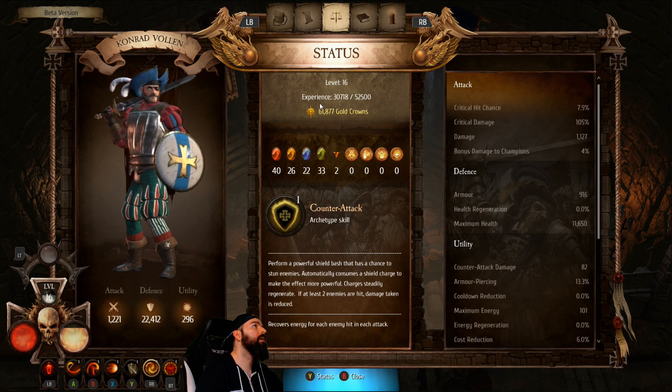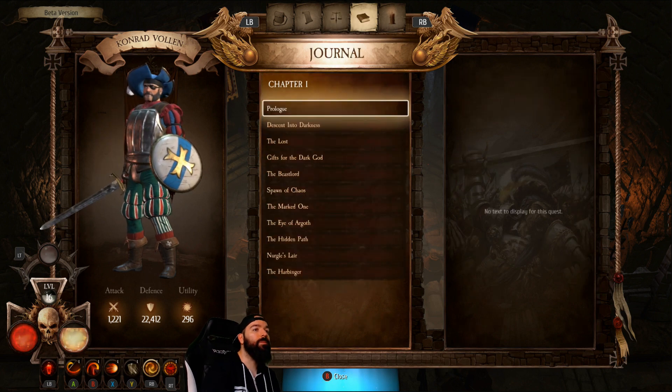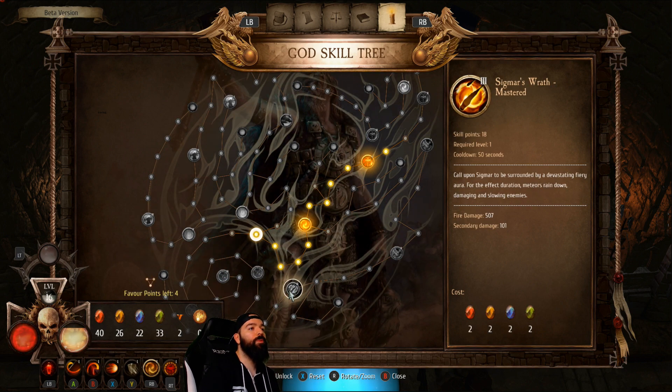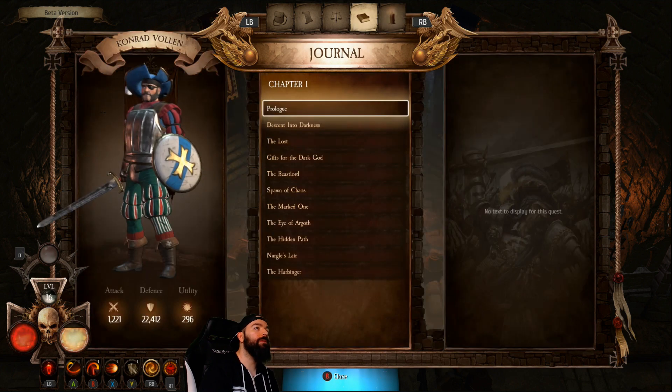There are two types of currency in the game: gold crowns and gems. The gems are used to upgrade your talent tree, which looks like a Path of Exile tree or a Grim Dawn constellation-type tree. It's more intimidating than it looks — it's a smaller version of a Grim Dawn system, but it's interesting and fun. There are about four main paths to take; it's pretty straightforward and still gives you enough customization.